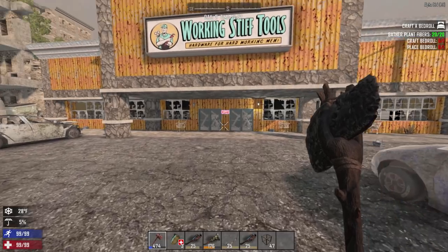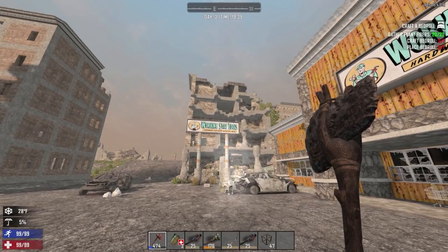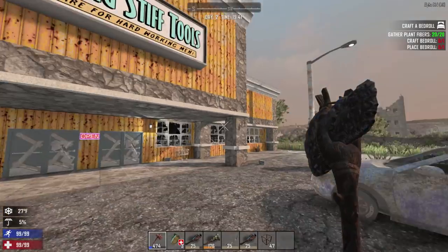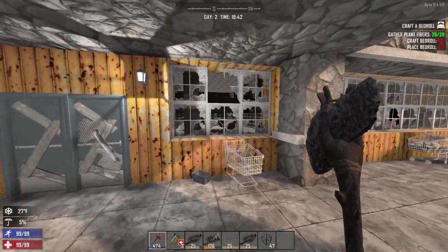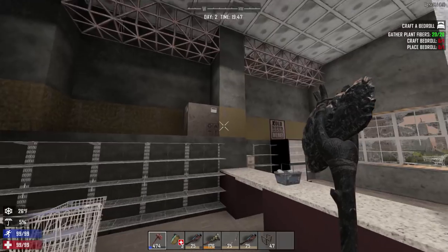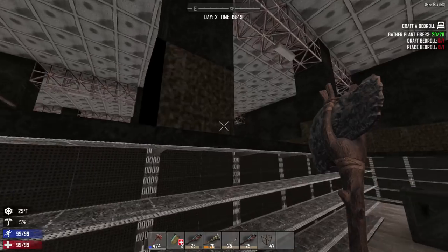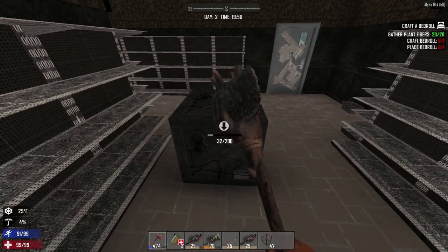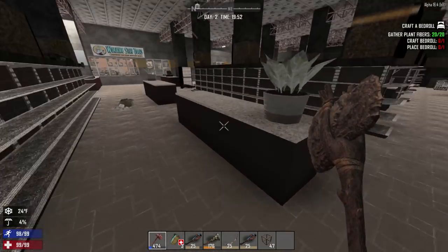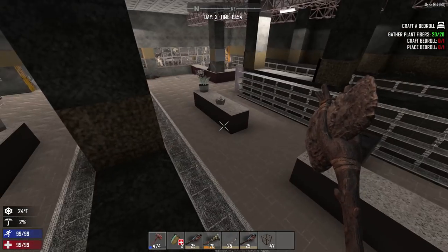In an entirely different city, we come to an enormous Working Stiffs tool store. You can also find smaller ones that are kind of like the Poppin' Pills or the Shotgun Messiah — other little ones. This one is the huge one. Zombies vanquished. Basically probability-based — once again it's just the random world gen probability stuff. You may or may not find anything. Break open stuff, search it, rinse and repeat.